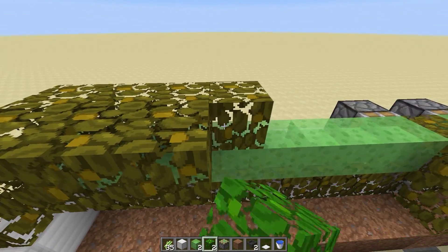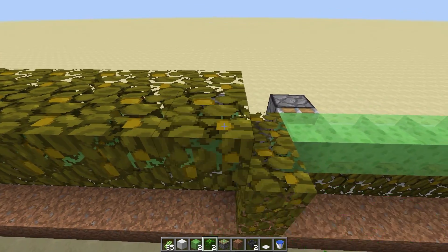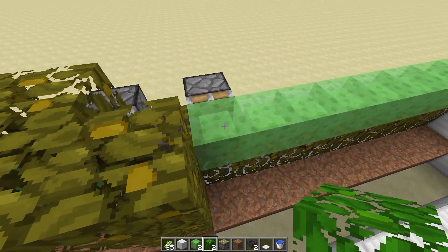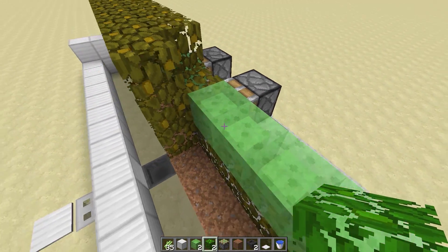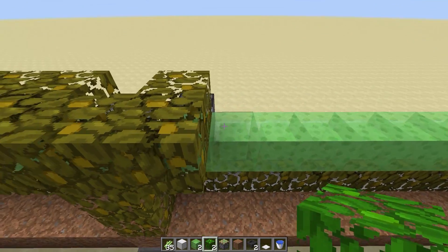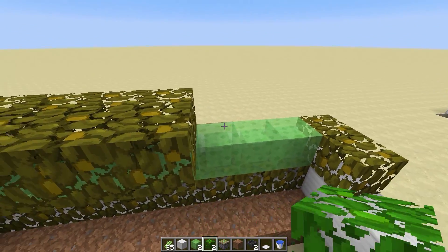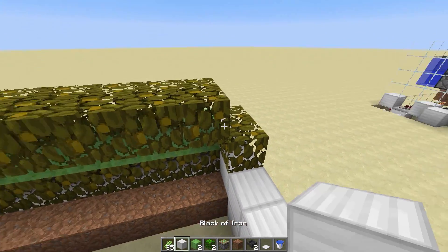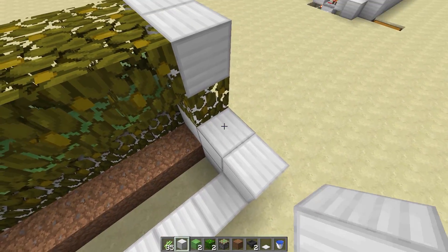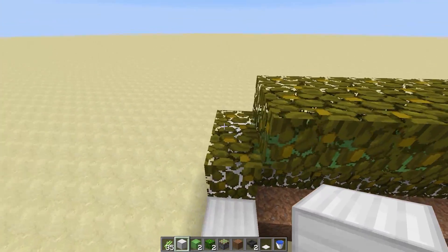We're going to go up with our leaves on this side. I'll leave that there because it's going to make placing something else easy very soon. Basically at this stage, if you only want to go one high, this is it — this is the cell.